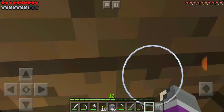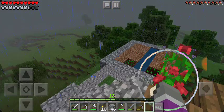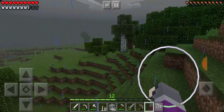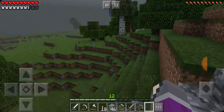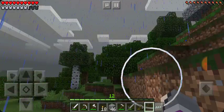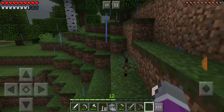I finally made it back home. It was way, way out there - like seriously out there. I got a carrot, so I'm growing that. I'm also growing wheat. And way out there, there's also spruce saplings. I went ahead and grabbed one of my spruce saplings so I can add on to the house with spruce wood instead of dark oak wood.